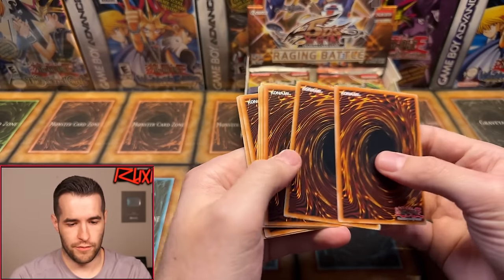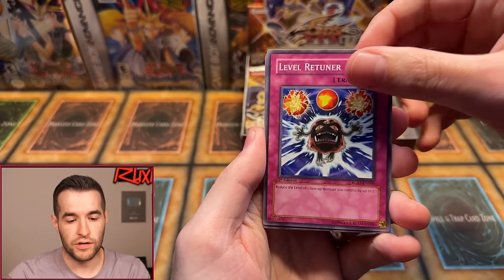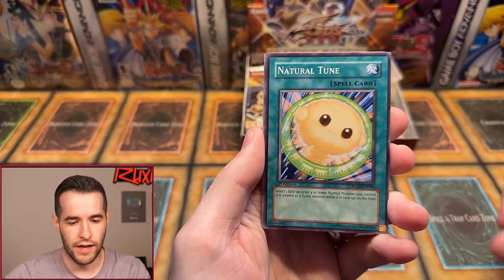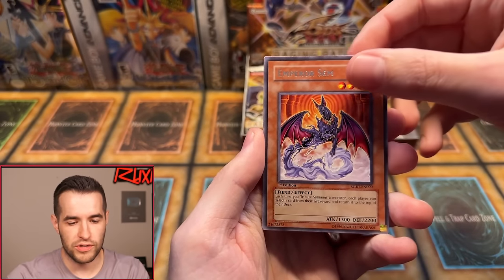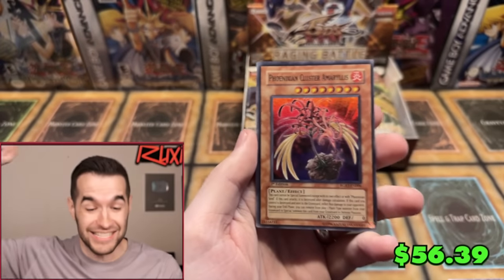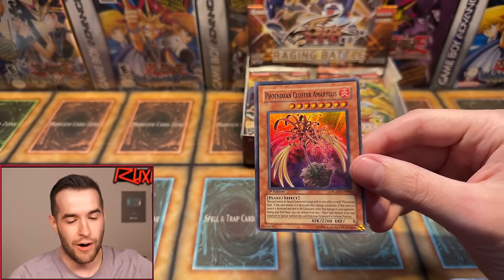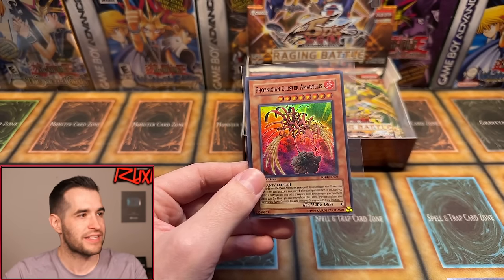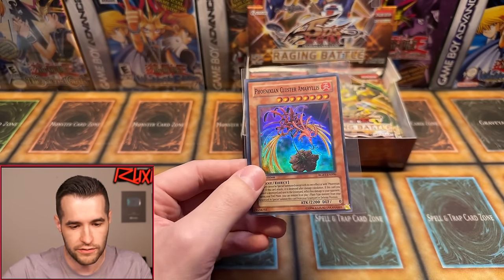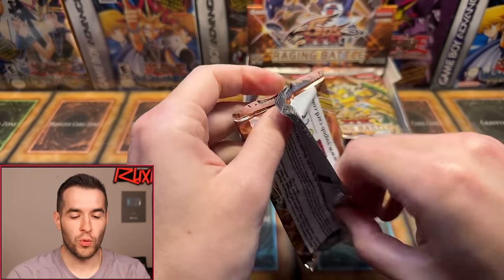Pack five. Flippity flop, floppity flip — let's get that Ghost Rare or the Trident Dragion. Junk Box, Level Returner, Sangan, Wonder Clover, Master Gig, Natural Tune, Quakamiru Doom, Miracle Locust, Emperor Sim — and there it is! The Phoenixian Cluster Amaryllis! That is a big one. At least $40, and First Edition might be more — maybe like $60. This is a huge Edison card. Really good pull, and it's a super rare too.